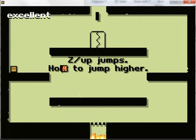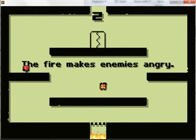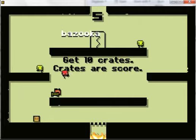Get the crate. Z jumps. Hold Z to jump higher. Avoid the enemy — I did. Oh, I have to let him die? Fire makes enemies angry. That was not tough. Kill enemies that get me away. I always shoot.